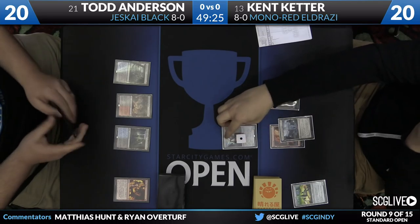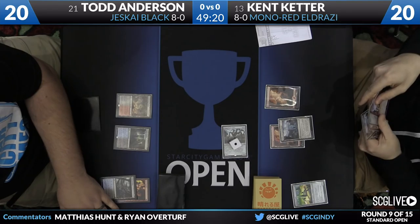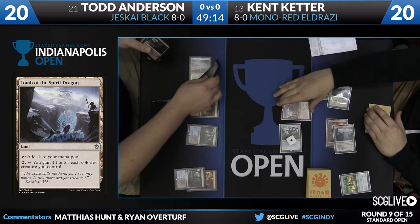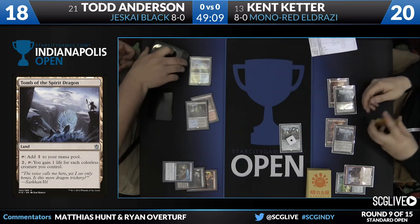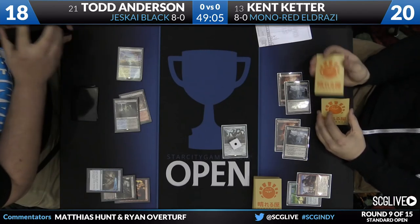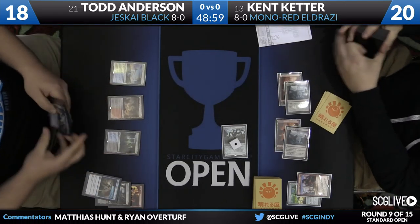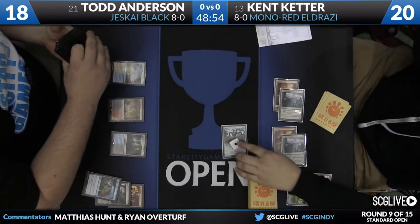Crysis is underrated as well in the format. Funny thing about it is this card has probably seen more constructed play than limited play, which is weird for these not-very-good cards. Swing here of Hangerback Walker. Todd will fetch. It will be Pia and Kiran Nalaar from Kent. And this is where Todd's choices today are so good — a main-deck game-one Disdainful Stroke for the Nalars. There was a lot of pressure on him to have that spell in that window, and having it was huge. Now you see he gets on top of a pair of Crackling Dooms and a Radiant Flames.